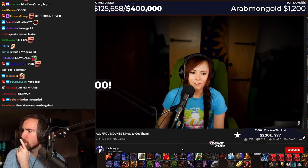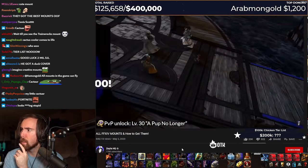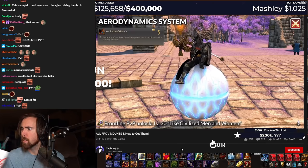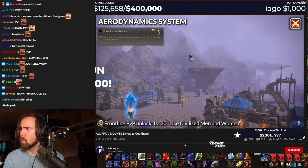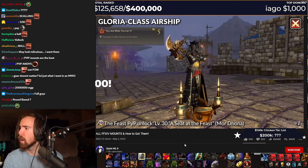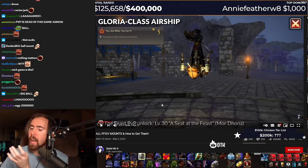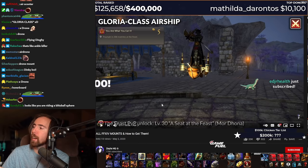Next up, PVP. Now, as long as you are above level 30, you are good to PVP. Everybody's stats and HP are equalized, so gear and levels beyond 30 don't matter. PVP is a great way to get mounts, such as the aerodynamics system. This comes from winning 100 Fields of Glory frontline PVP matches — what the fuck — to get the achievement 'In a Blaze of Glory 5.' Next, you can get the Gloria class airship by winning 200 matches. How's that? That's not an airship. That's like a little baby airplane. What is this? An airplane for ants? Look at it. They're so small. It's a little hoverboard.